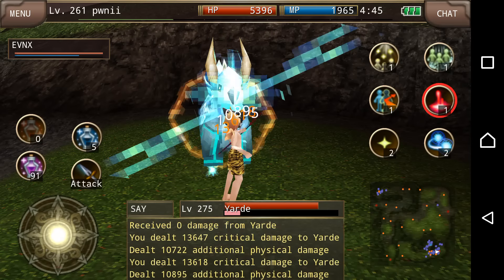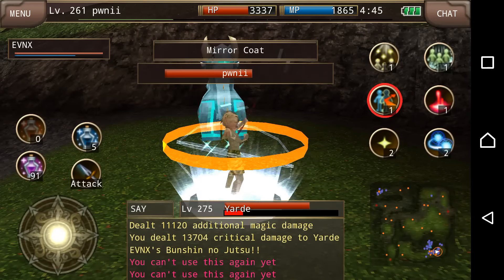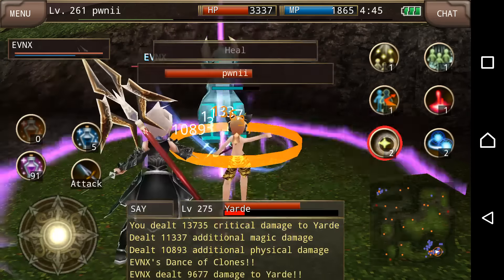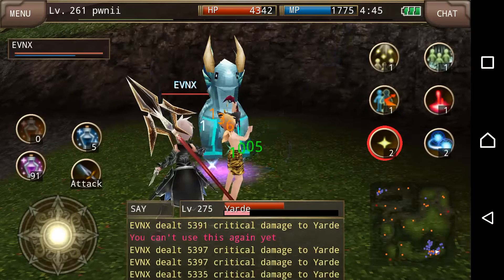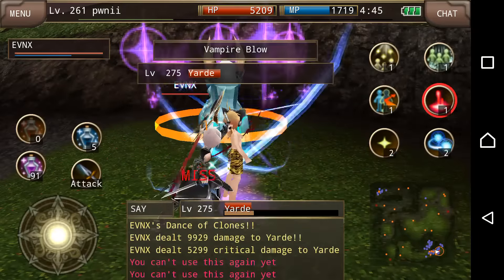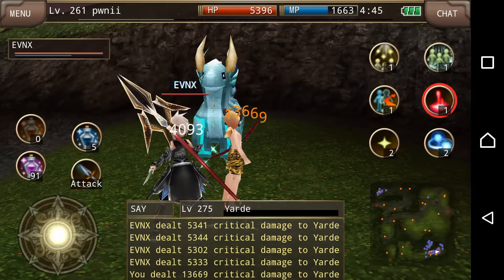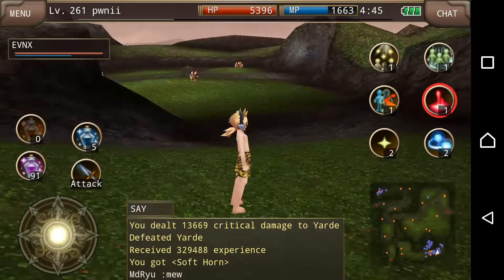1121 HP back. So to give you a comparison: my heal gives me 1000 HP. Vampire Blow gives me about 1000 HP as well, but I also do 3000 damage as I'm doing Vampire Blow to the yardie.